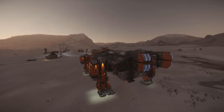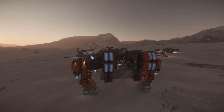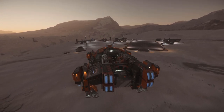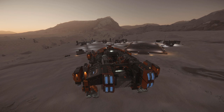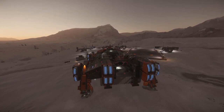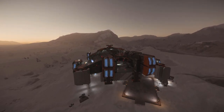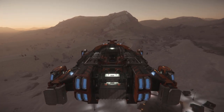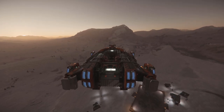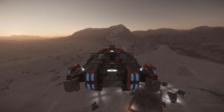Let me turn on the engines. I'll lower the landing gear and lift off real quick to show the VTOL as well. And this is what it looks like in the air — and here's the VTOL — then landing gear back down.